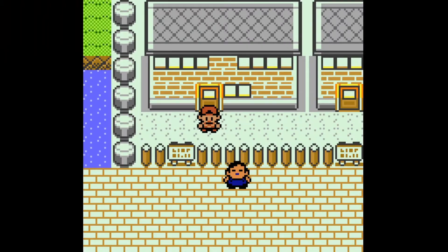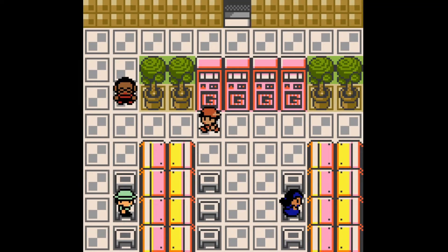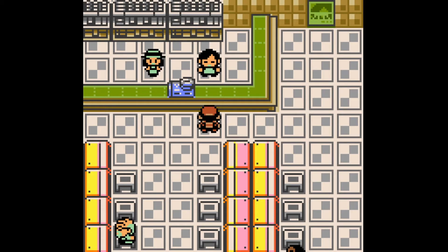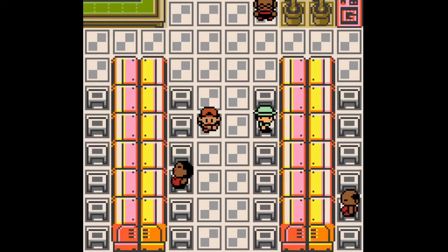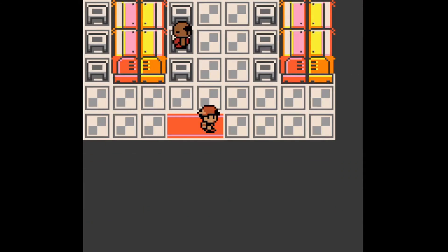In the Celadon game corner, if you go inside and all the way down, this is where you exchange your Poké Dollars for coins — same exchange rate as Goldenrod, so one coin still equals twenty Poké Dollars. If you talk to this guy though, he gives you 18 coins to start off with.